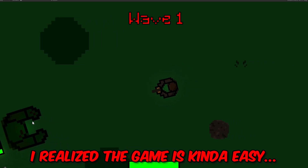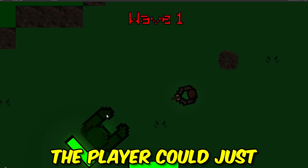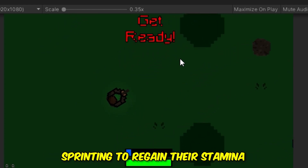I realized the game is kind of easy, so I added a stamina mechanic. Before, the player could just sprint all they want, but now there's a limit so the player will have to stop sprinting to regain their stamina. The player must have asthma because you can only sprint for a couple seconds, but you'll be able to upgrade the stamina in the shop.